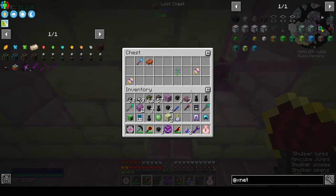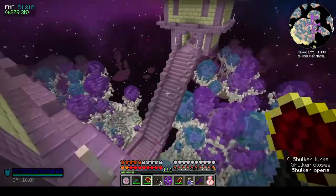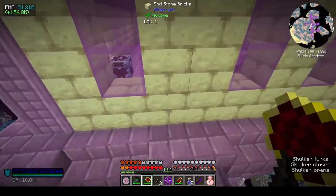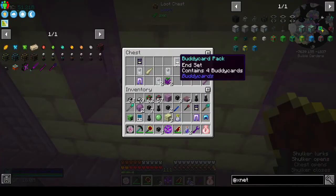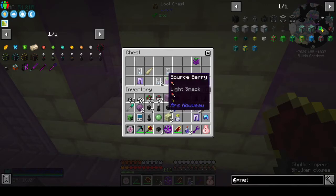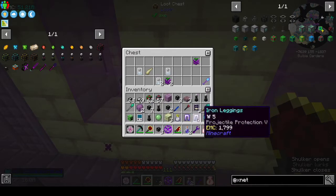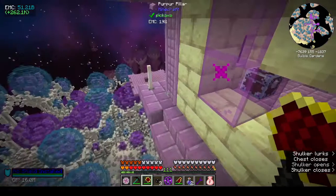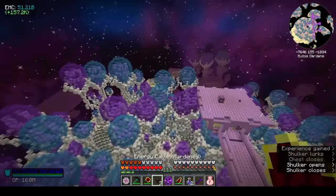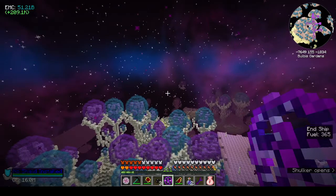That was the other thing I had to show you guys. We got two buddy packs - step height, and traveler fortune and unbreaking. Okay, let's go home. I made the advanced dislocator as well.